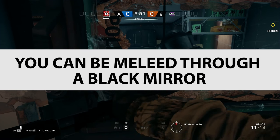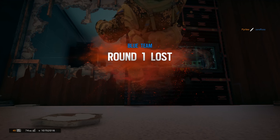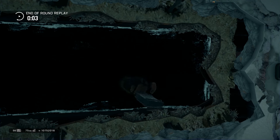You can be melee'd through a Black Mirror. Just like the windows on Plane, the mirror is indestructible, but if you are meleeing it, part of your body will clip through and you can get melee'd or even shot. So watch out — no meleeing in these windows. Confirmed.